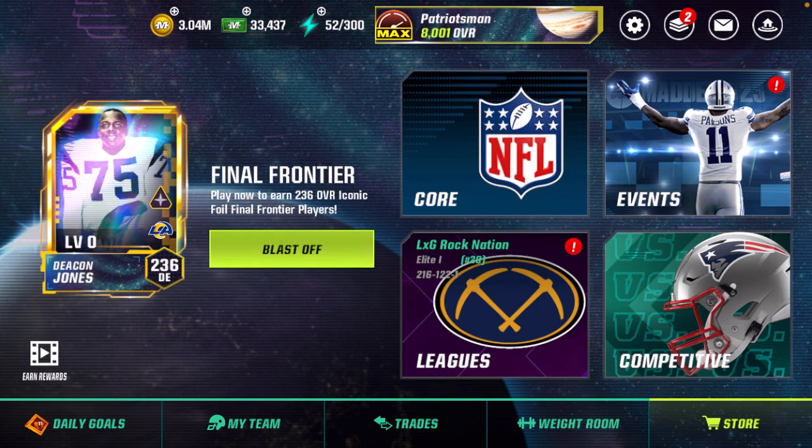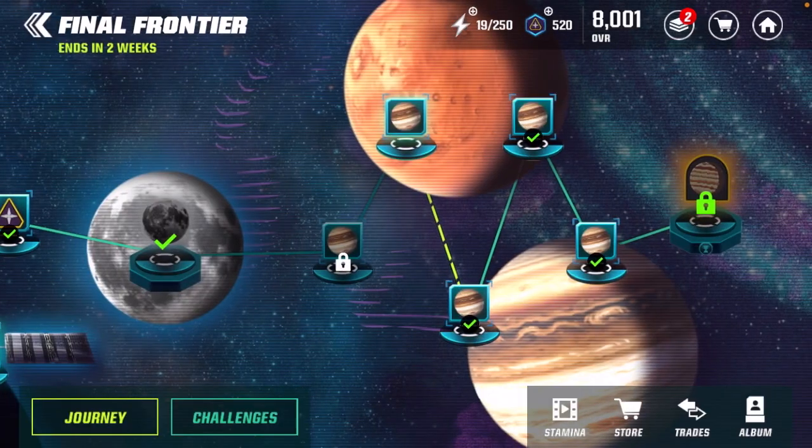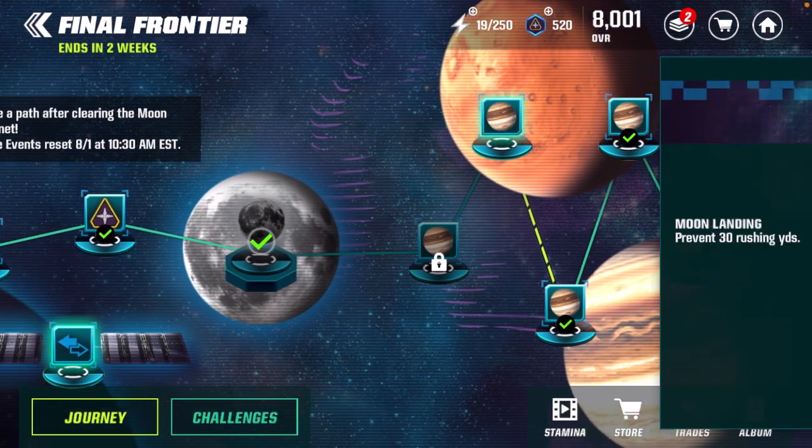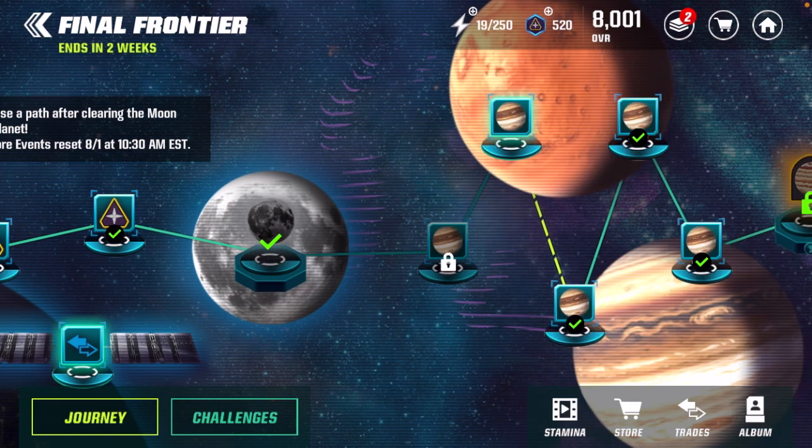I promised I'd make this video so let's waste no time. First, how do you get the Moon Base Stadium for free? You go to Moon Landing and once you play this event once, you will have unlocked it. If you've already finished Madden 23 and weren't planning on playing, I'd at least play up to this moon event to get a stadium that will carry over to Madden 24.